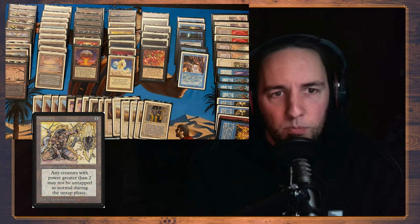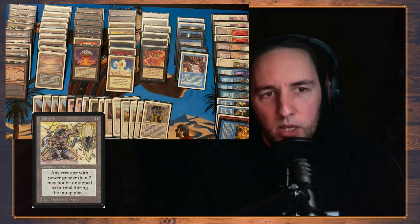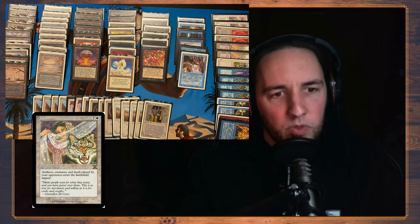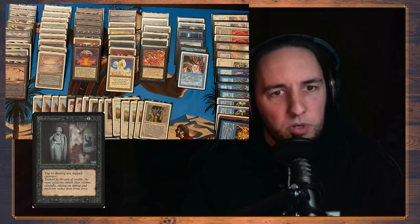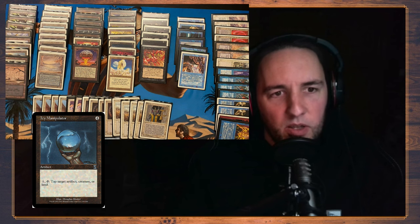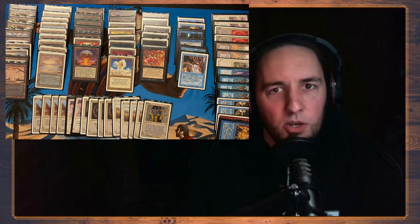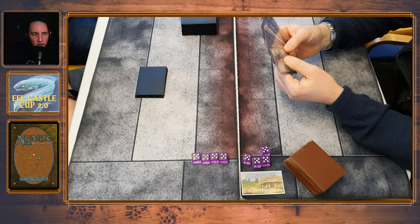Meek Stone — creatures with power two or greater don't untap. And he has a Kismet, a Royal Assassin to take out all those tapped creatures, and also two Ice Manipulators. So there's a good example of a spicy deck, but still a good deck since you have all that power. He gets some style points. Very cool deck. Let's see how this goes — round four, game one.